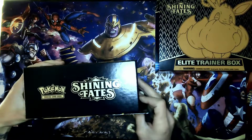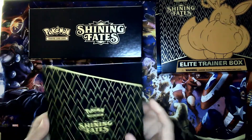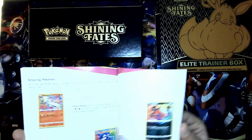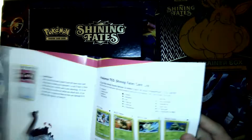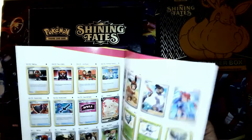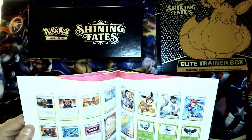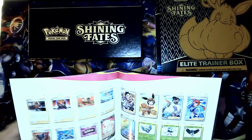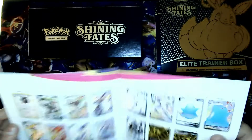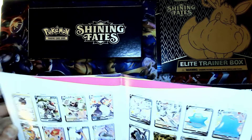One of the things I love about the trainer boxes is the player's guide — really it's the card catalog. There are 73 base set cards, and then of course the shinies that are numbered differently. Scrolling over into the shinies, there are 122 shiny variations.